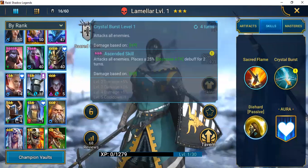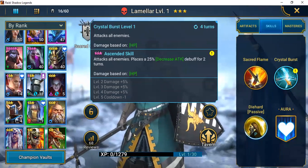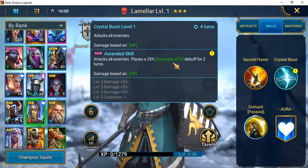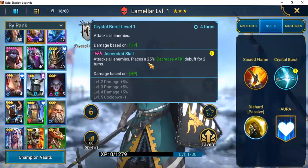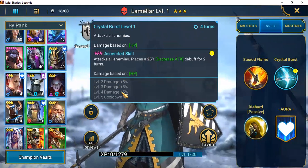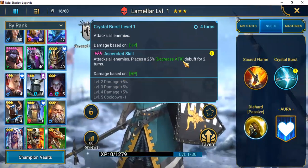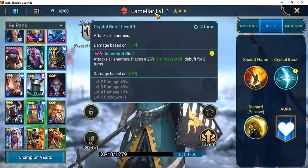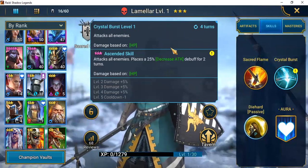His second skill, Crystal Burst, is on a three-turn cooldown and attacks all enemies. Once you ascend him to three stars, it places a 25% Decrease Attack debuff for two turns. I'm kind of interested — something about that seems helpful. You can also book it up an additional 15%, making it a 40% Decrease Attack debuff, and bring the cooldown from three turns to two.